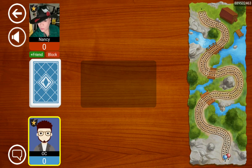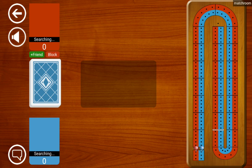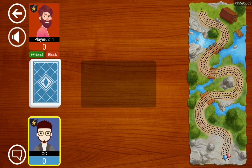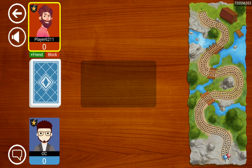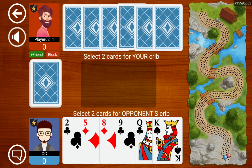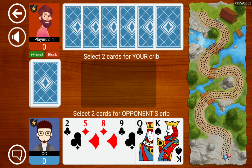Welcome back to another daily cribbage. The game is cribbage and the goal is to learn something new. Let's see if we can play against player 6211 and learn something we didn't know before. We've got 8, 2, queen, king for the different tens.